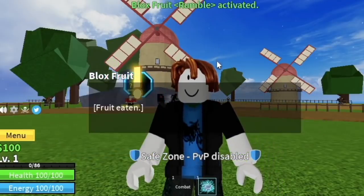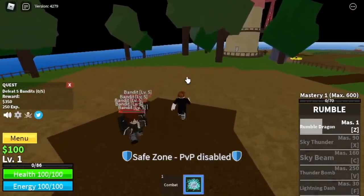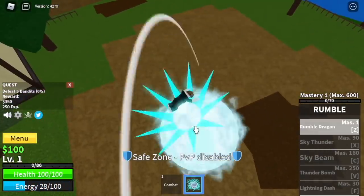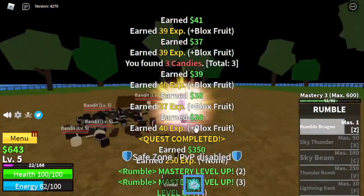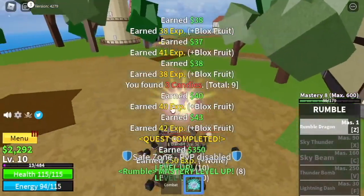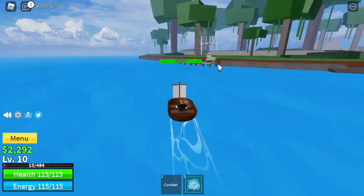I'm going to make this fast. First, you need to lure. Use your Z-Skill to defeat the bandits. You need to defeat 5. Z-Skill, lure, Z-Skill, lure. Again, this fruit is Logia. And the goal here is to reach level 10. So off to our next island, the jungle.